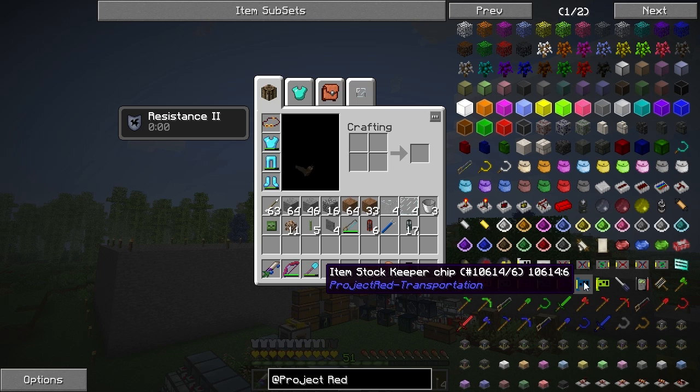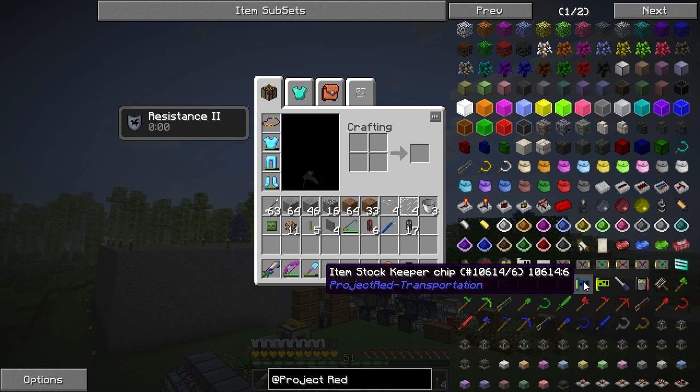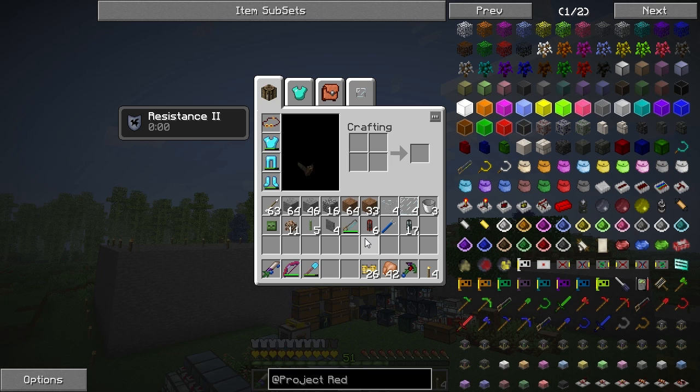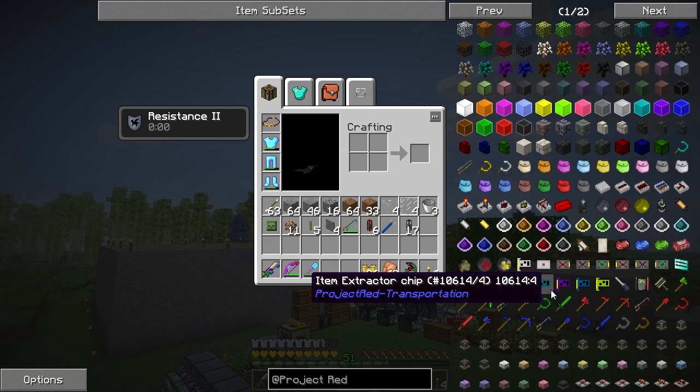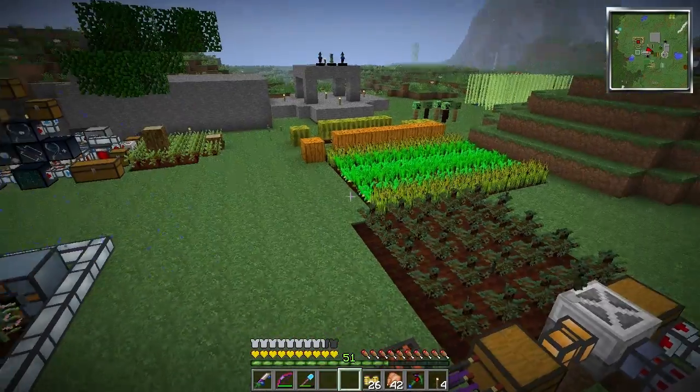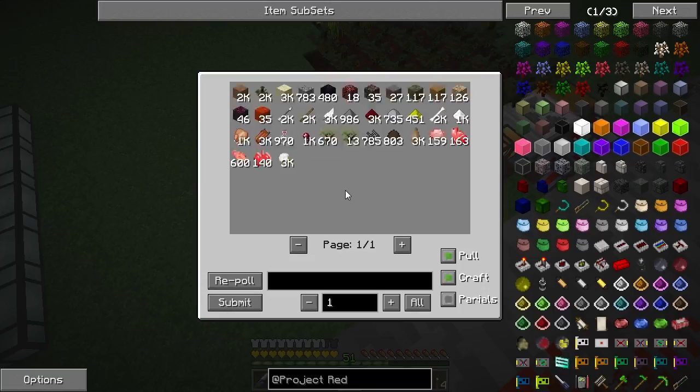The item stock keeper chips apparently straight up crash servers on the new update. I haven't fiddled with them — I have a general idea of what they do from their name but know nothing else about them. I have noticed no other problems from anything else in Project Red, but apparently Project Red transportation — the pipes — is glitchy. So beware, be careful.